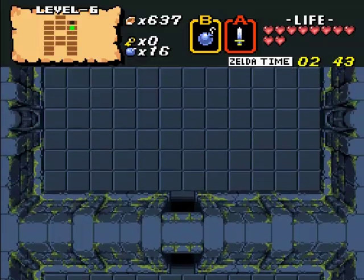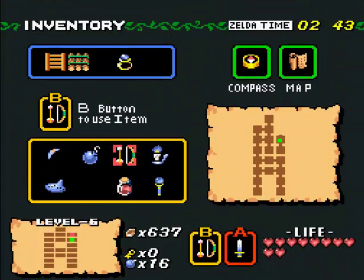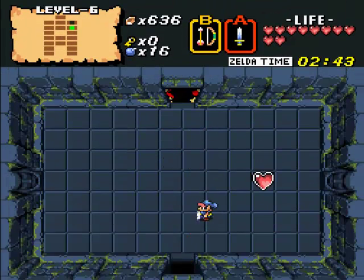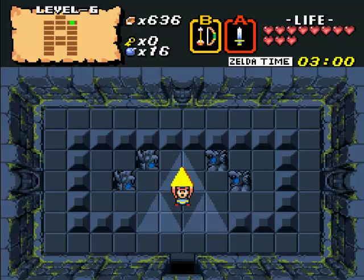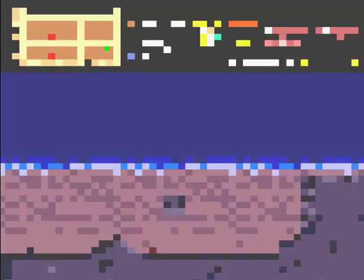All right, here is Ghoma — an updated graphic Ghoma. Just one shot. One shot? I guess he's the red Ghoma from level 6 in the first quest of the original Zelda, because they only take one shot.